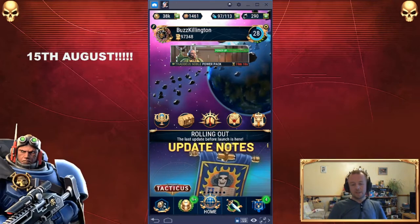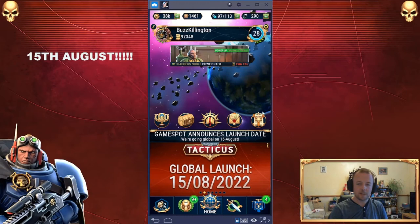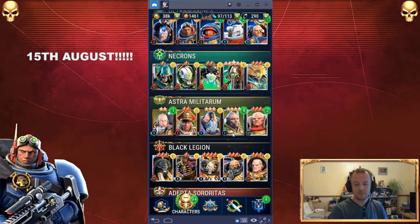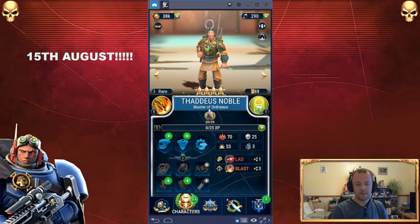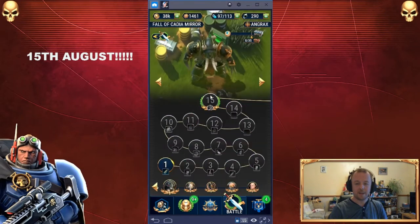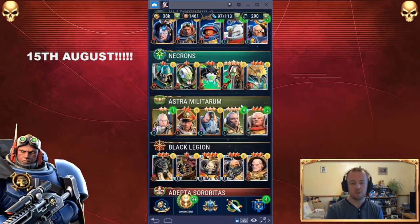Hello everyone, Buzz Killington here, and I have something new for you guys tonight. I have succeeded in unlocking, thanks to my friends with the devs, we have unlocked Thaddeus Noble, and that will allow me to take part in the Fall of Cadia Mirror campaign. I think what I'm going to do is do the first seven or eight missions tonight in this video, and do the balance up until the boss in a second video. A lot of stuff to go through, but first let's take a look at Thaddeus Noble.